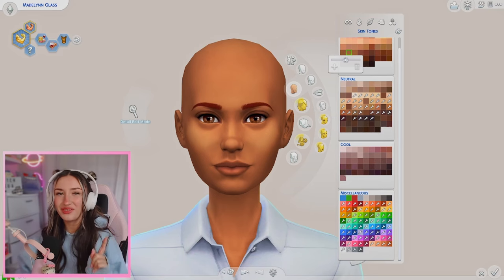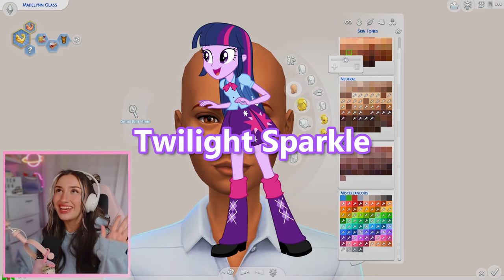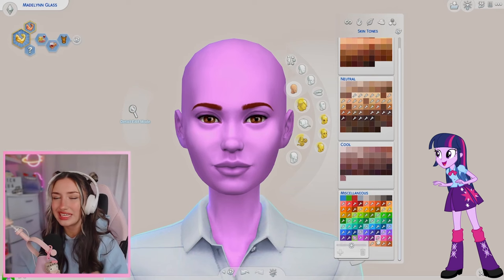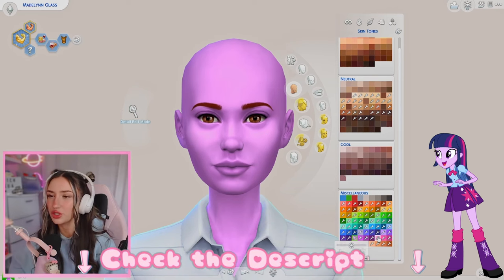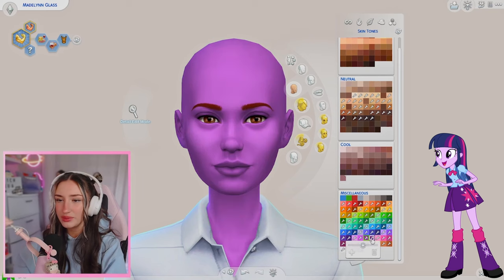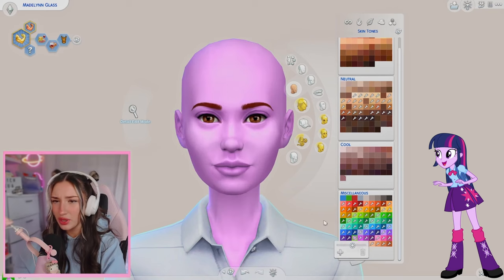Without further ado, let's start with our main character, Twilight Sparkle. First, we got to make her skin purple. By the way, all the CC I use in this video will be linked down in the description below. Her skin is like a pinky purple, but it's pretty light. I feel like that's pretty accurate.